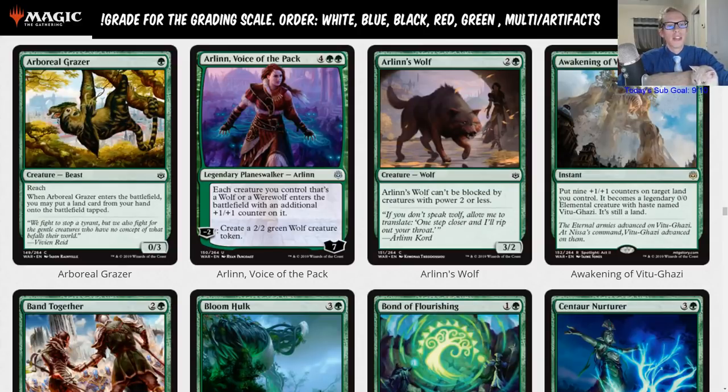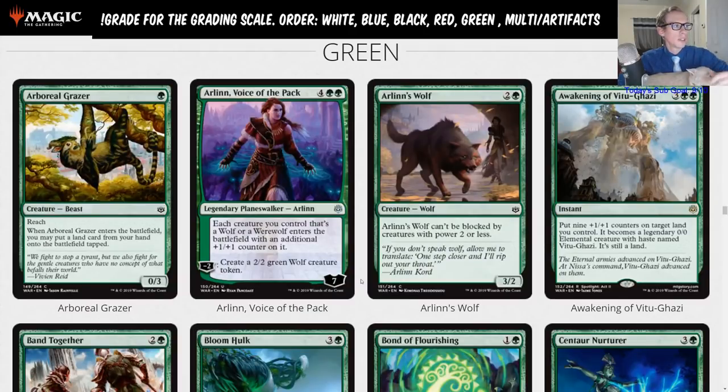Welcome back everybody in Twitch chat and also everybody on YouTube watching this later. This is part five of our War of the Spark standard set review. So far we've already gone through all the other colors — white, blue, black, and red — and now we are on to green, with just multicolor, artifacts, and colorless cards afterwards. We are giving every single card a letter grade rating A through F based on the US grade scale.